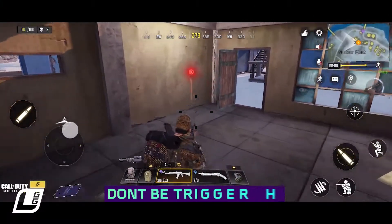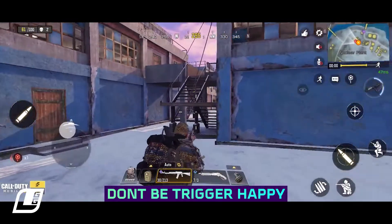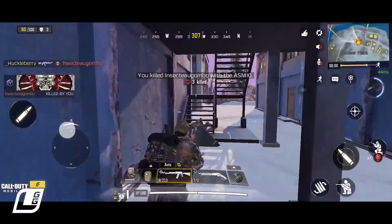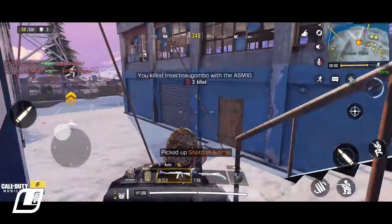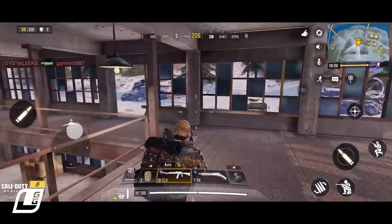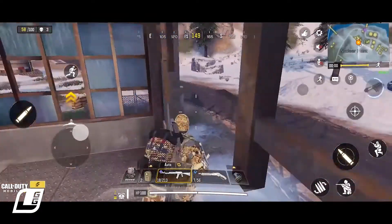Now we know it's super exciting to catch someone off their guard, but sometimes it is better to show some trigger discipline. Catching an enemy from a distance without them seeing you might seem like the perfect time to shoot, but sometimes it's best to get a better vantage point or wait for them to stop and check their inventory. You don't want to give away your position and not get the kill, or worse yet, be killed.